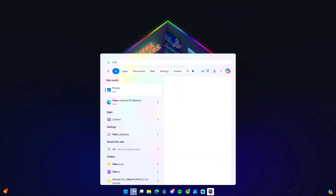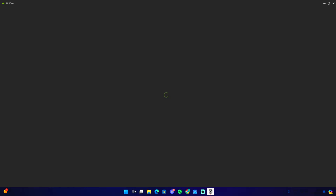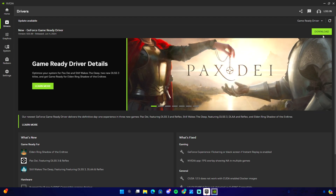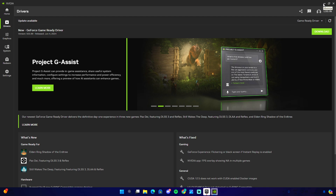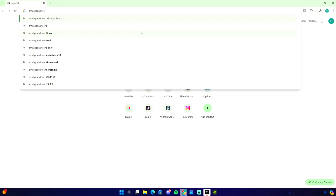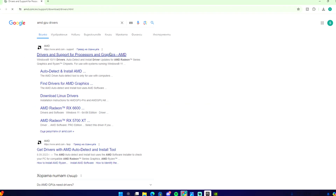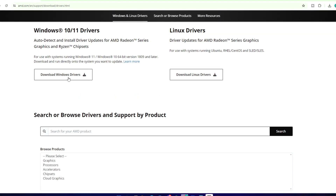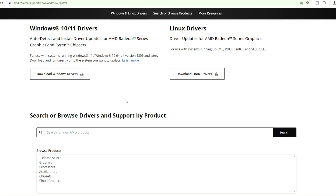Another tip is updating your GPU drivers. If you have an NVIDIA GPU, type 'NVIDIA' in the search bar and download the NVIDIA app to get your drivers directly. If you have an AMD GPU, type 'AMD GPU drivers' in the search bar, go to the first link, and download and install the latest drivers from there.